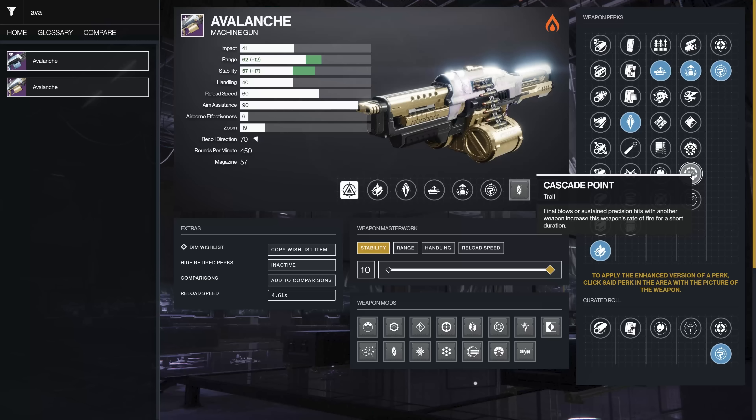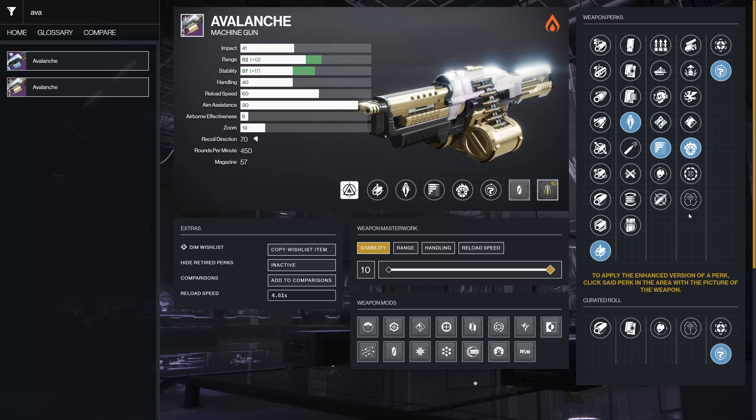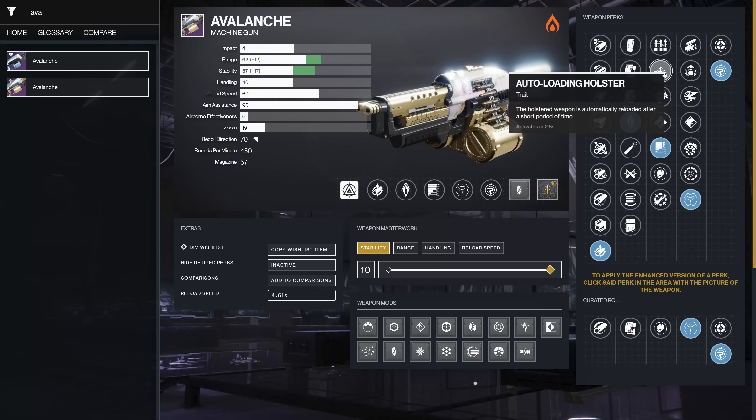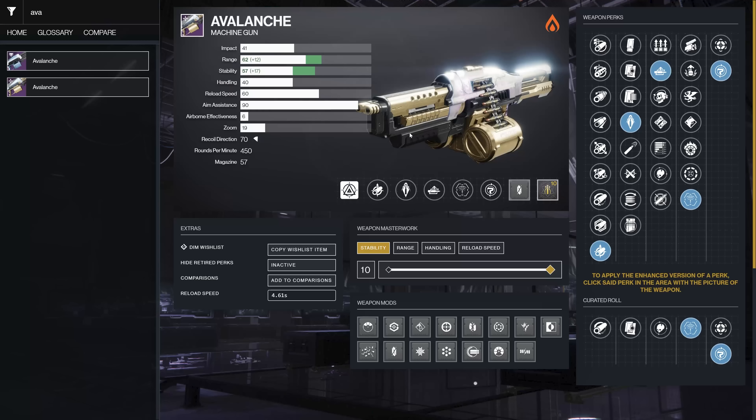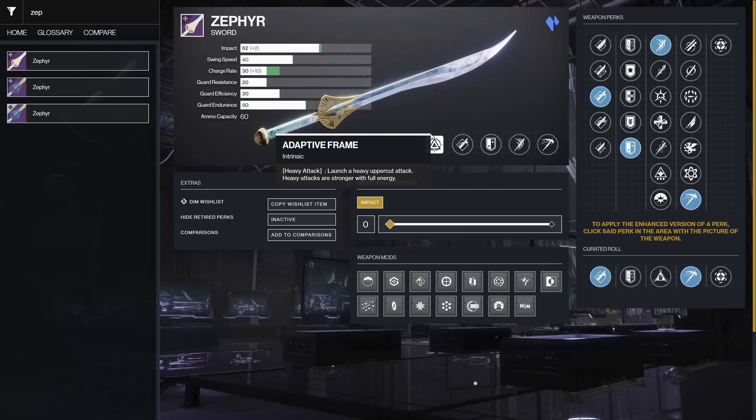Swashbuckler is similar — depends on preference. Vorpal is only 10% so you've got better options. Cascade Point increases rate of fire after final blows or sustained precision hits with another weapon, but it only lasts a couple of seconds so it's cute but I haven't found a great use for it. Overall, Subsistence paired with any damage perk is going to be fun. Auto Loading with Target Lock — bring it out, dump the magazine, switch weapons, and the longer you stay on target the better.